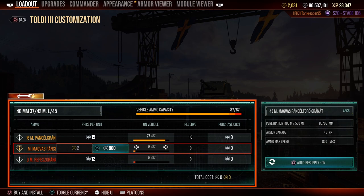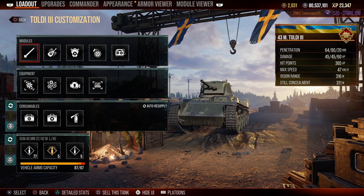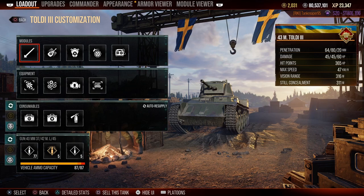You never know when you're going to need premium rounds. At tier 3, you're going to face some tier 2 and tier 3 tanks where those APCR rounds can come in handy. I personally carry 5 premium rounds, but if you want to carry more, that's up to you. Down at these tiers you'll also face some French tanks that appear well-armored due to their angling.